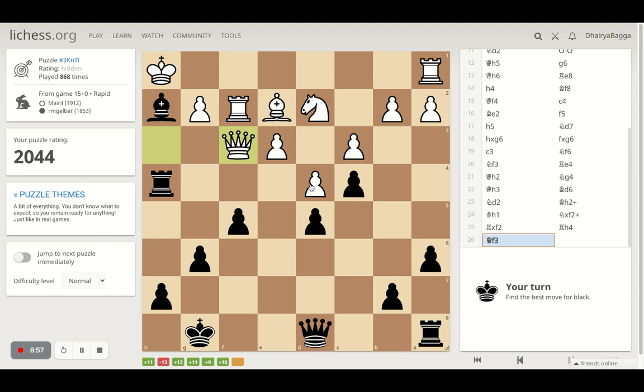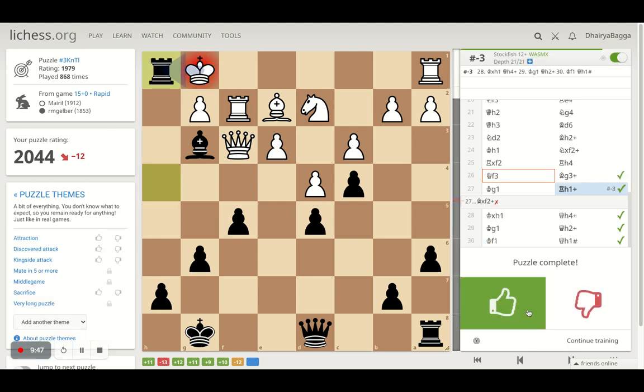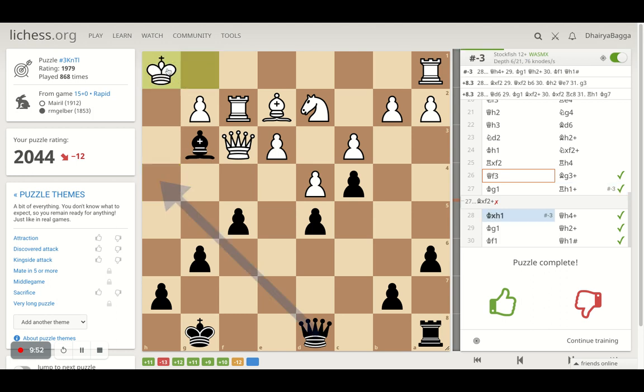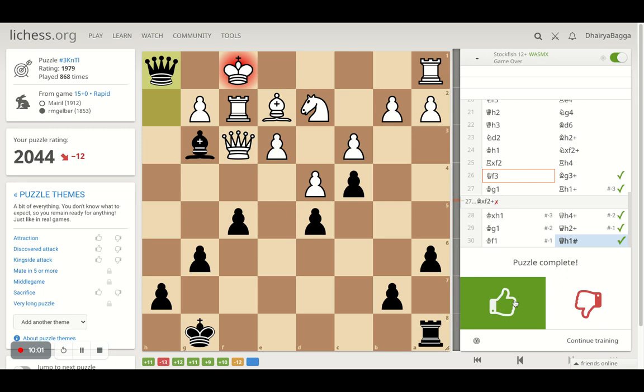Next one. There's a discovered attack, so I can just sidestep with my bishop — that's a check — and I can take a rook against the bishop. That is one option I see straightforward. In a normal game I would have tried to attack the pawn as well, but this check makes a lot of sense. Now, taking is a good option. Opponent has to take, there's no other option, and then queen hops in, has to move, then I go down, and there's only one move — that's checkmate. That was good.